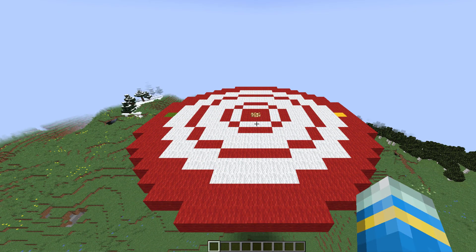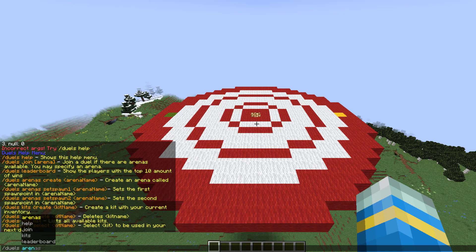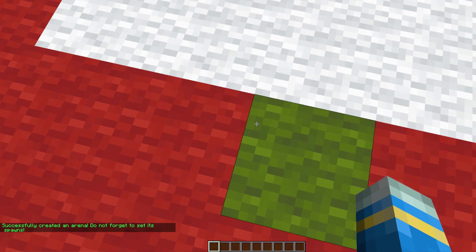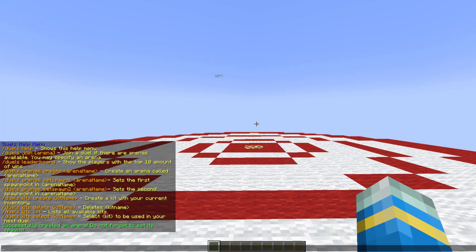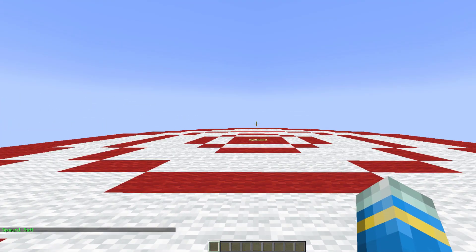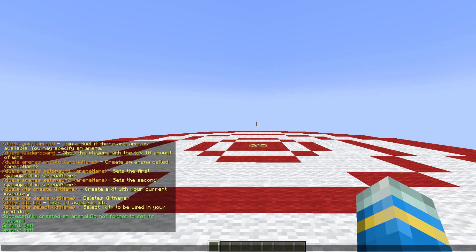Now that we've shown you what it's like to play in the arena, how do we set one up? We need to do /duels arenas — we can do a few things. First, we need to actually create one; I'm going to call it 'server miner'. Then all we need to do is set a couple of spawns. I'll use the same arena as before and do /duels arenas set spawn 1 for server miner — there we go, spawn one has been set.